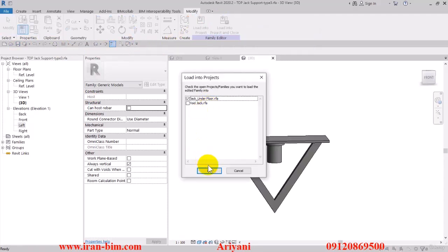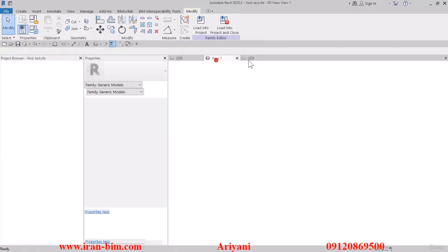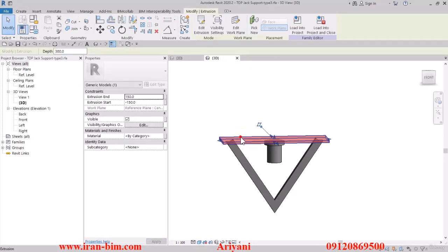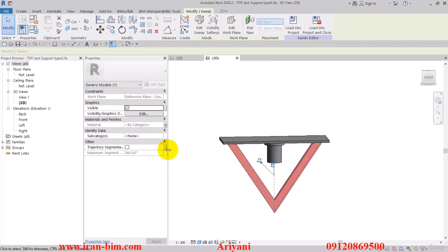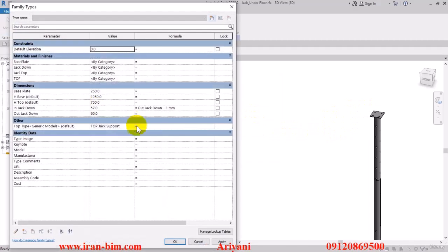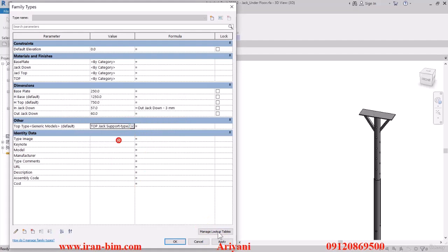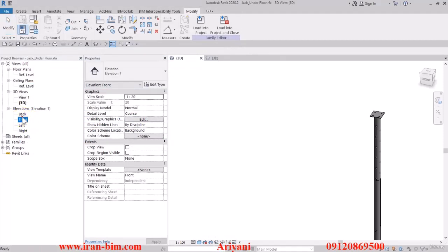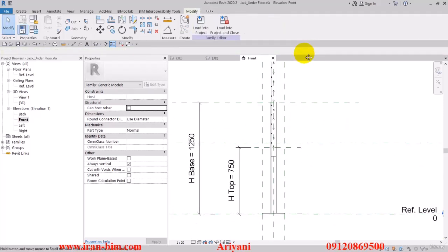Click the Load into Project option, then OK. Close this up and go to the 3D view, and give this a material parameter. Select this piece, then Load into Project and overwrite. Now in the Family Types we have Type 3 as well, and we can switch between them. Put it back on top supports and apply.